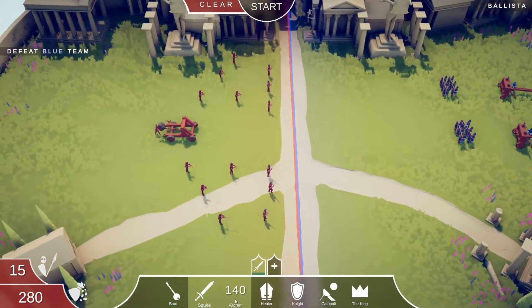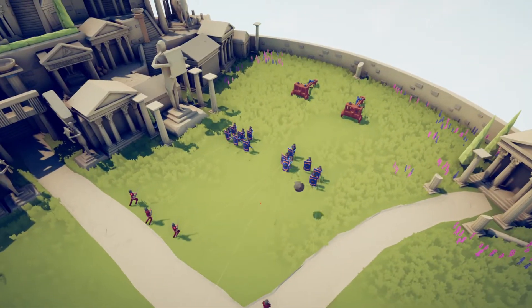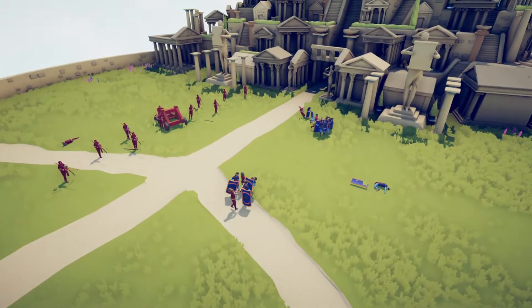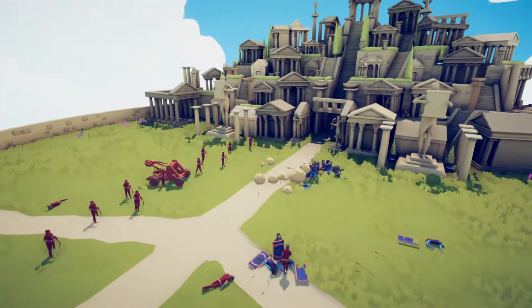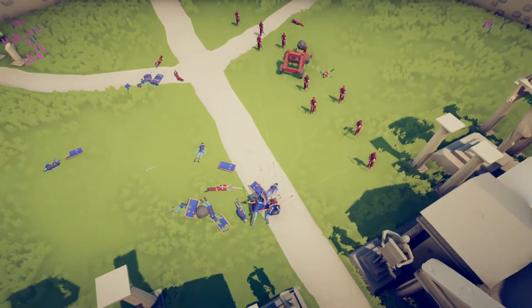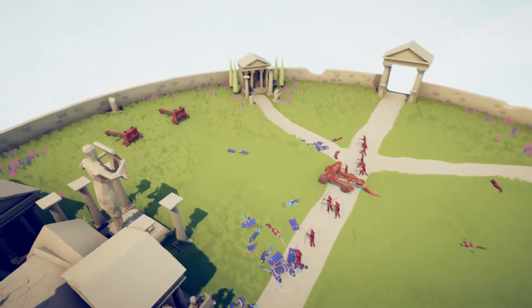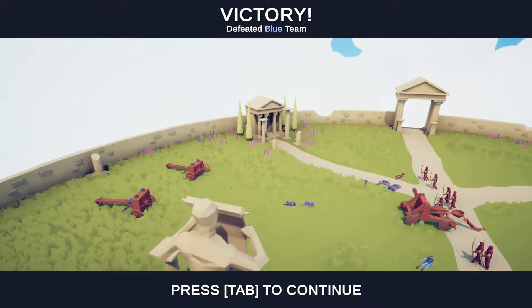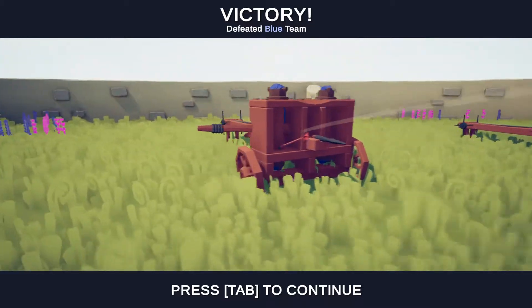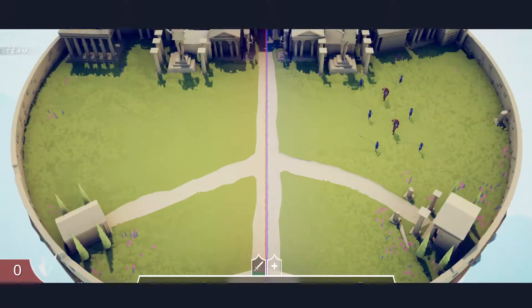We want more bowmen — we have enough for two more. Hit start and now we have completely free control of the camera. The ballistae are just putting in work. Hopefully the archers will come in and help. You can see how much force is behind them. Interesting — shots to the front of a ballista seem to impact the guy behind it, because I don't see an arrow coming out. Anyway, I'm not complaining.